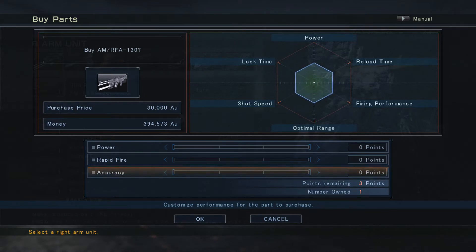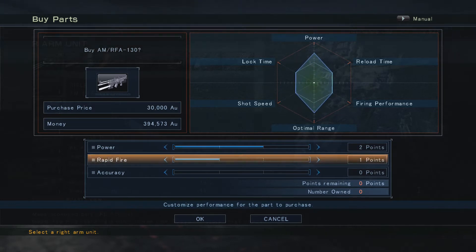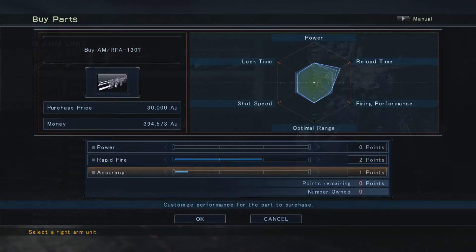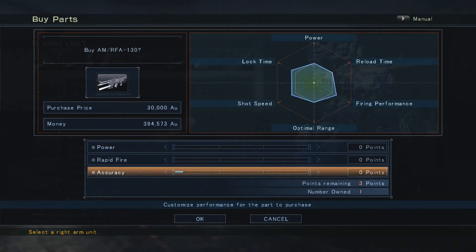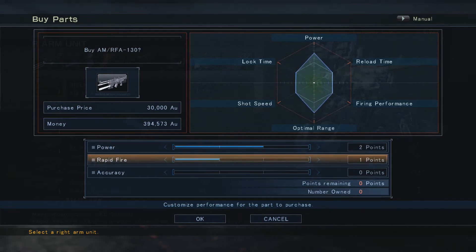The way I usually use it: put two in power, one in rapid fire — you lose nothing and gain more power. Or if you want, two in rapid fire and one in accuracy — you get less reload time but the same accuracy you had before. Or two accuracy, one power for a more accurate weapon. Depends on how you want to use it. Personally I'm going with more power so I gain power without losing reload time.